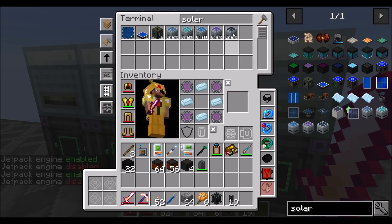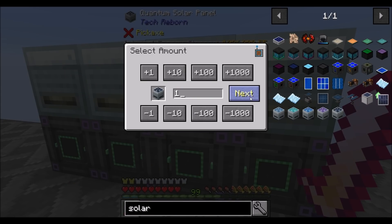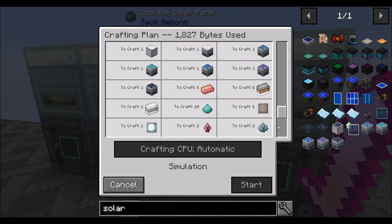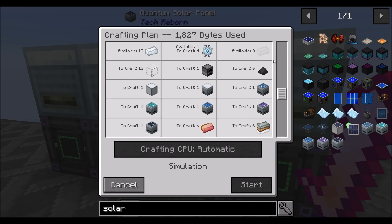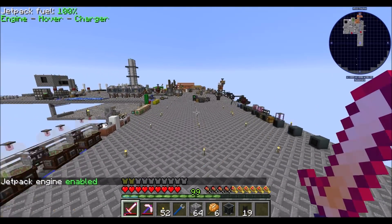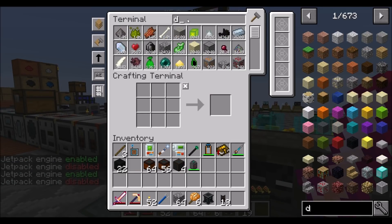I made some quantum solar panels — those are 4096 RF a tick generation — so in total we're making a stupid amount of power. I used up all my diamonds for that. They are surprisingly cheap to make. If you're looking for power in this mod pack, quantum solar panels are the way to go. Granted, they only run during the day, but what are you going to do?